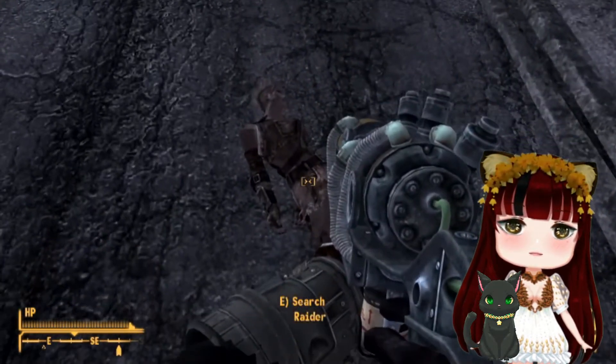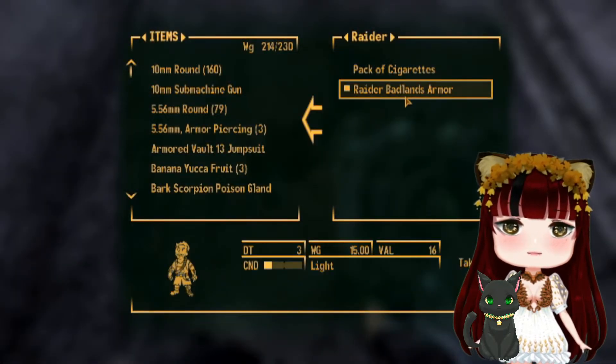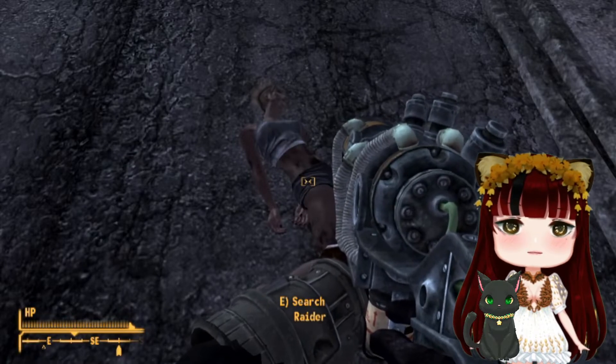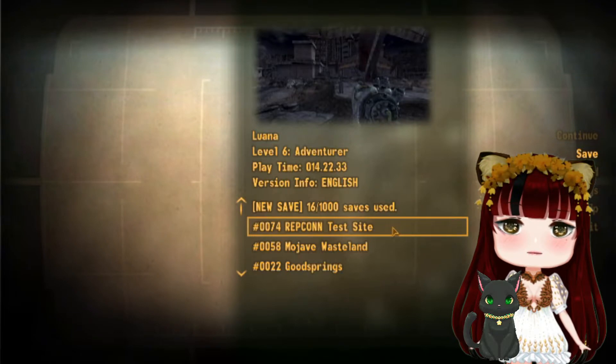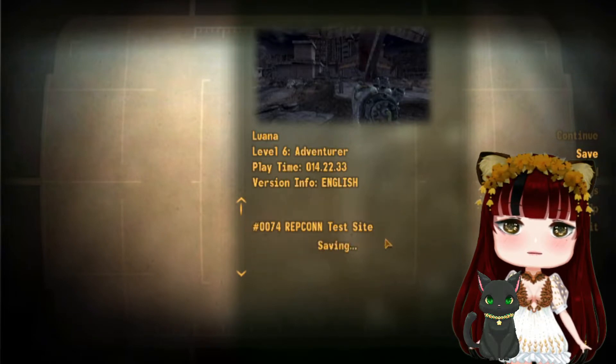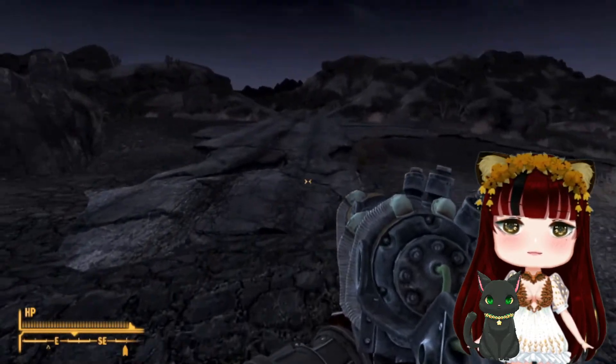We do find the body of a raider here, and that kinda gives you a heads up — you're probably gonna be coming across some raiders. So, good save point, because you just never know when someone's gonna get a crit on you.